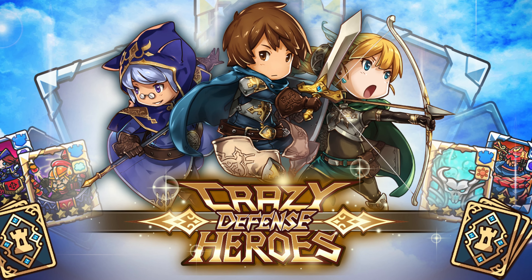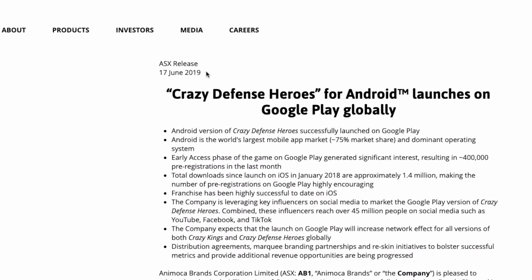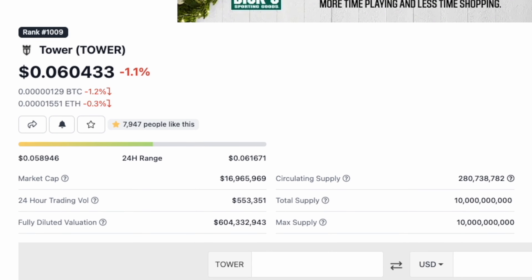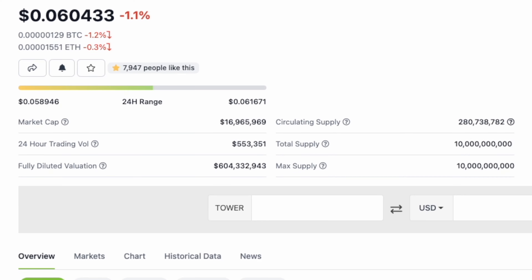Today we're talking about Crazy Defense Heroes. It's a game that's just on a mobile device. I've been playing it so I can tell you guys about it. It's play-to-earn. It's actually been around for a while and existed before the play-to-earn was added to it. They've been kind of retrofitting it with that. The coin associated with it is called Tower. It's a tower defense kind of a game.